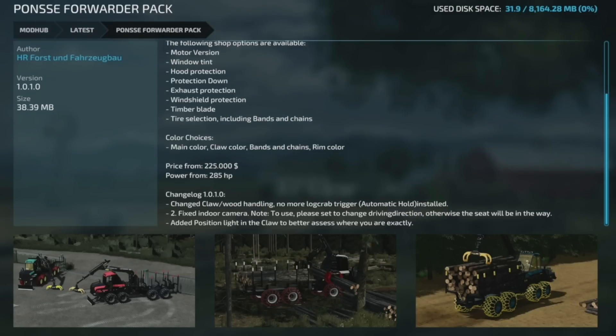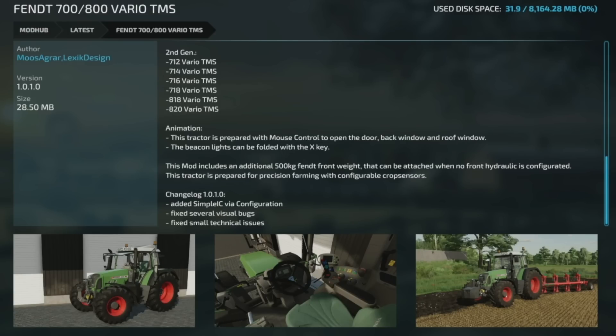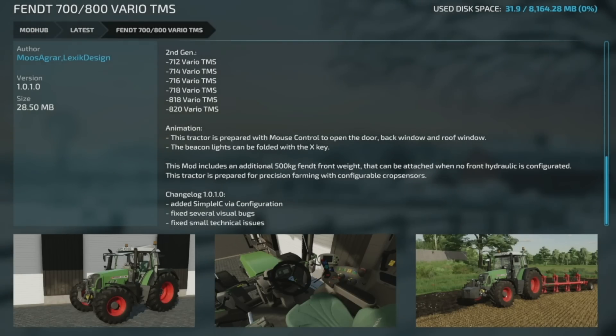The Fendt 700 800 Vario TMS got an update today, version 1.0.1 — added Simple IC via configuration, fixed several visual bugs, and fixed small technical issues.